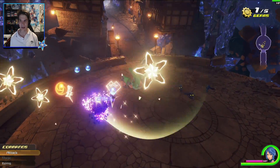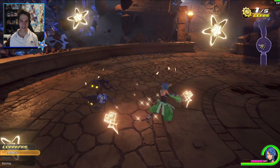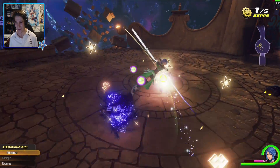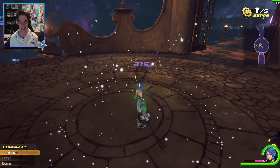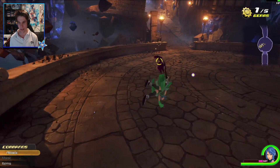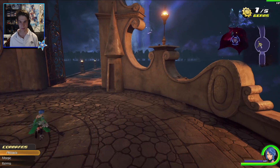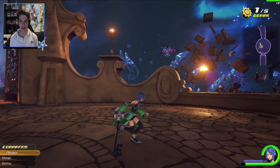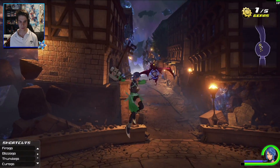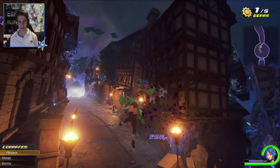I just used Curaga out of nowhere — nice. Our MP is on cooldown, and it looks like the same MP costs as Kingdom Hearts 2, so most of us are used to that. This enemy just chilling. Holy shit — keep the Star Wars lasers to yourself, my boy. This is that Thumb Dogger, dude. Nice.